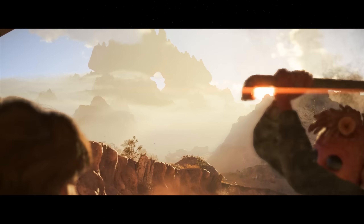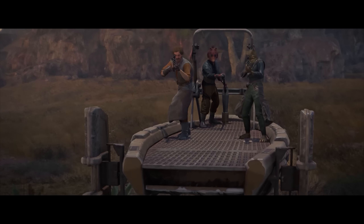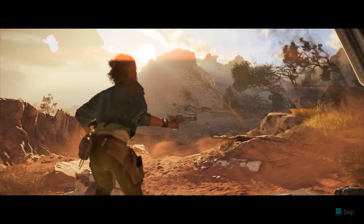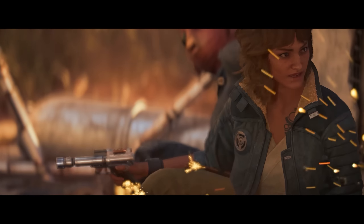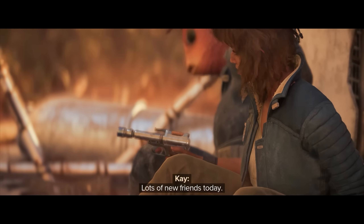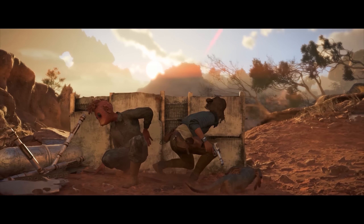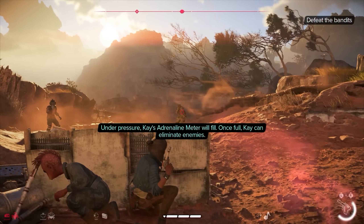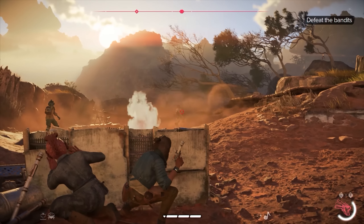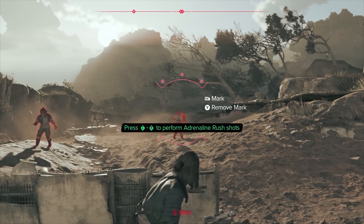The session began with us crash landing on Toshara, our ship in shambles. We were fortunate enough to run into a mechanic immediately upon opening our doors, but before we even finished introductions some bandits arrived, beginning a tutorial. This didn't appear to be the very start of the game, as it wasn't the typical tutorial of learning how to walk, run, jump, crouch, and shoot. Instead, this was introducing me to the adrenaline system.